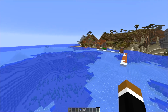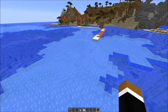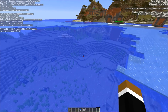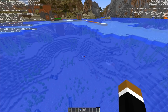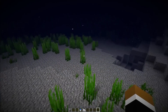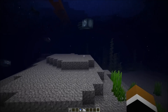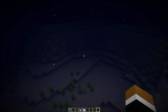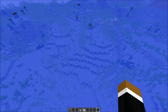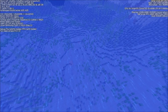Before, we only had ocean and deep ocean — those are still in the game — but additionally we now have frozen ocean, which you can see here. There's ice on top, and there's also a deep frozen ocean variant that doesn't have ice on top. Both the frozen ocean and the deep frozen ocean don't have any kelp. The frozen ocean also doesn't have any sea grass, only the deep frozen ocean does.